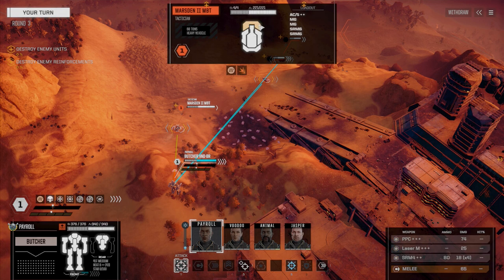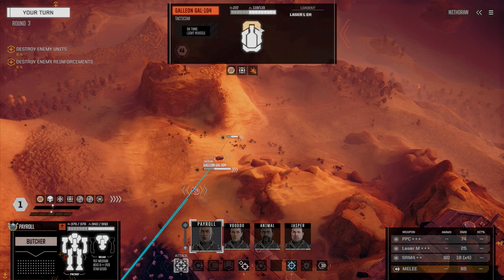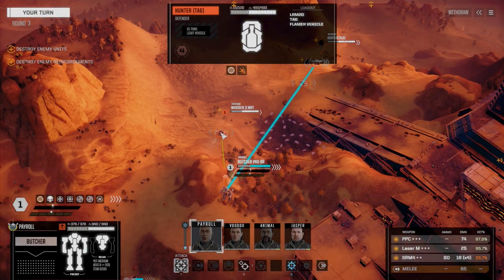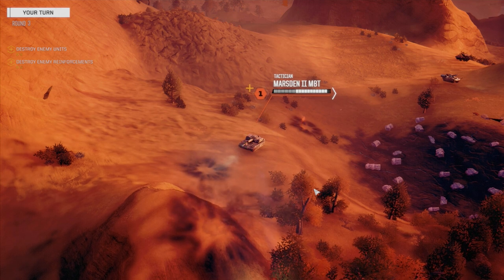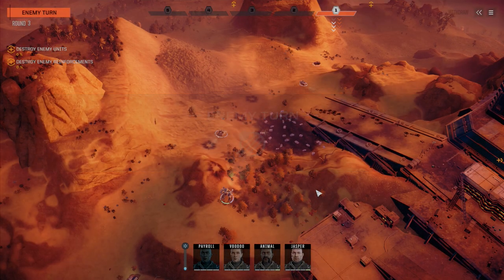We've got a Marsden with a lot of armor, a galleon with respectable armor but with that ER large laser, and a Hunter tag with LRM-20 and flamer. So we're going to go against the Marsden, utilizing those SRM-4s with dead fire. Those things should do 18 damage apiece. We didn't hit with any of them, so we can't really tell, but they should do 18 damage apiece.